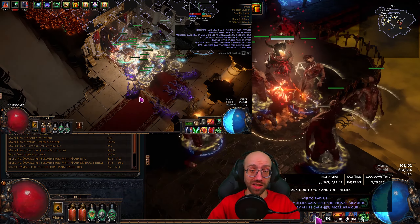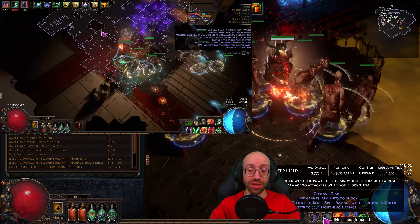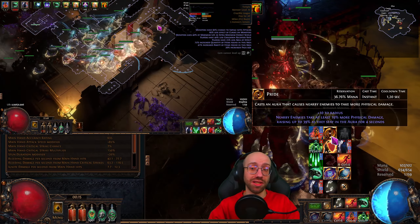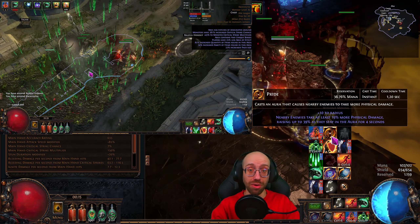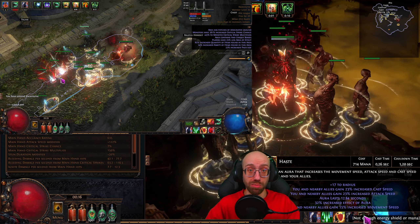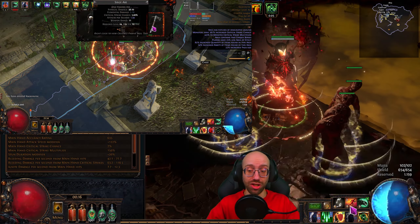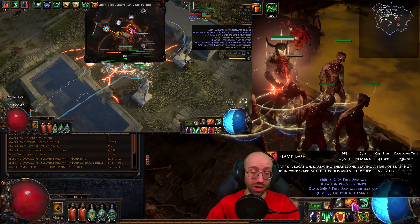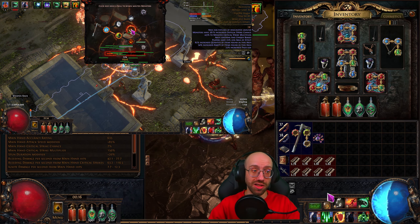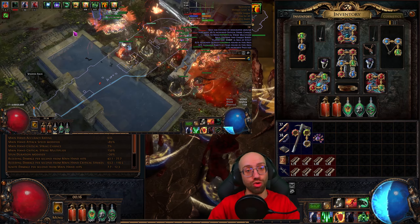I'm running Determination for physical mitigation, Tempest Shield for spell block and shock immunity, and Pride to make nearby enemies take more physical damage the longer they stay in my aura. I'm running Haste on a Divine Blessing for a situational speed buff for both my character and minions. For mobility we have Shield Charge and Flame Dash. I don't have Convocation yet, which makes it a little difficult to focus specific targets, but I'll include it in a future upgrade.